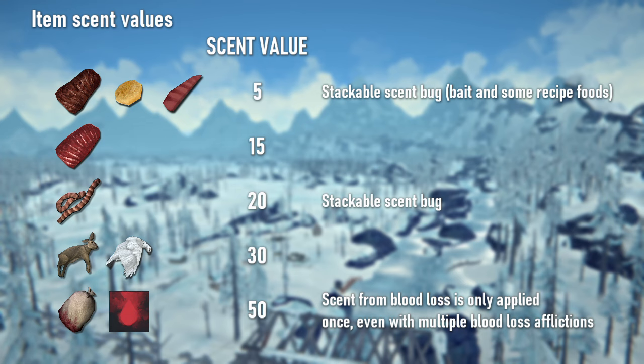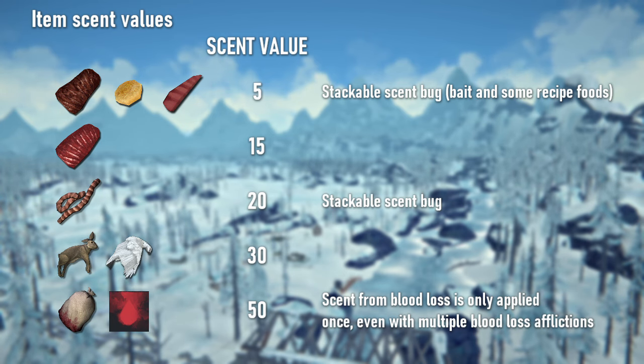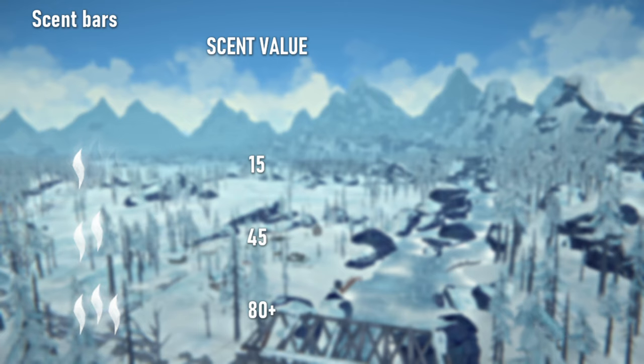But the scent bars are just a simplification — different items have different smell values. You can still smell even with zero smell bars if you're carrying something that only smells a little bit, like cooked meat.